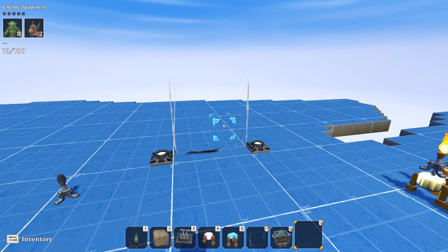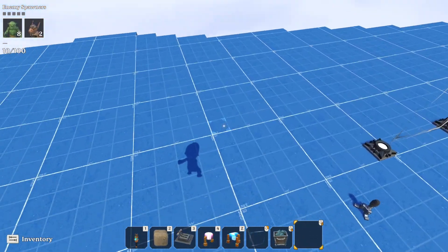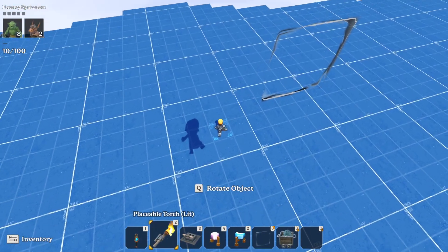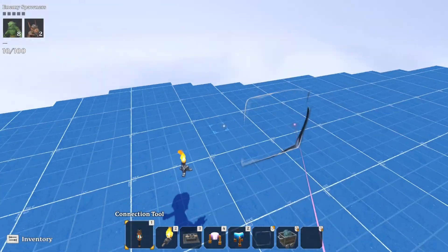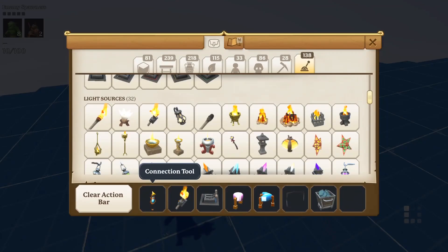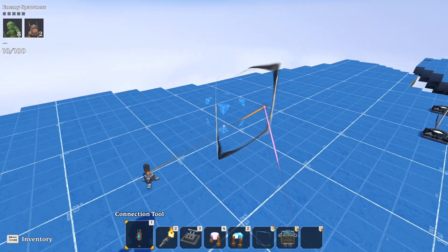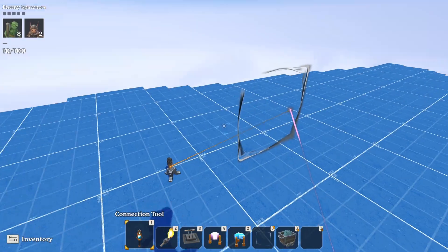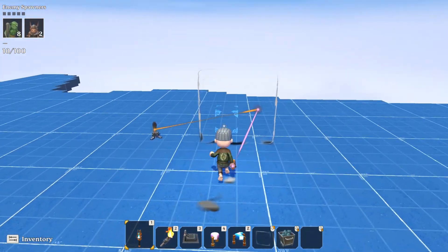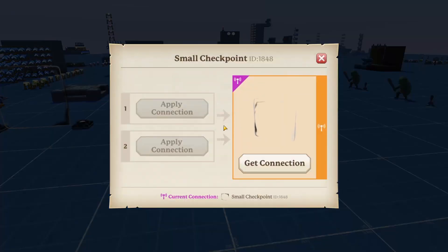Let me show you how the checkpoint works without any additional logic attached. I'll grab a new checkpoint, grab a torch — I use torches for logic blocks because it's easy to tell if something's sending a signal. I'll take a signal from the checkpoint, get connection, and place it into the torch. Now let's see — if we just walk through it, does it send a signal? No, it does not.